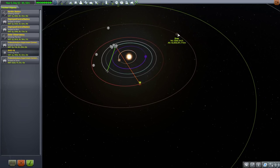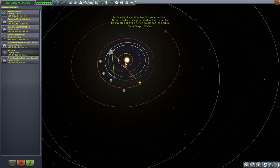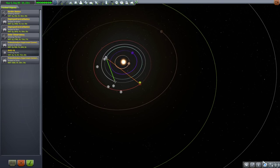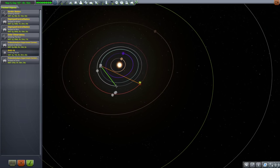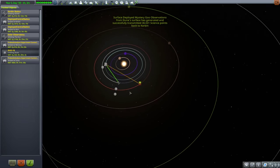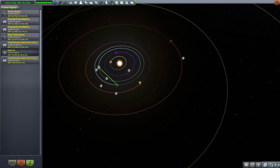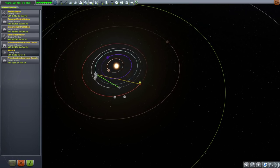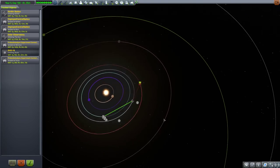I did receive one other tip from you all — I've actually continually received this tip — which is to right-click on the periapsis or apoapsis markers to lock the numbers. That way I don't have to chase them with the cursor, and that makes a whole lot of sense.